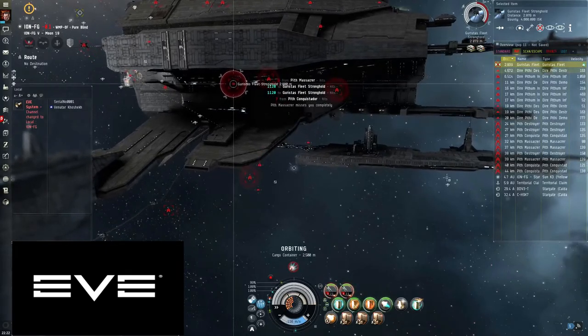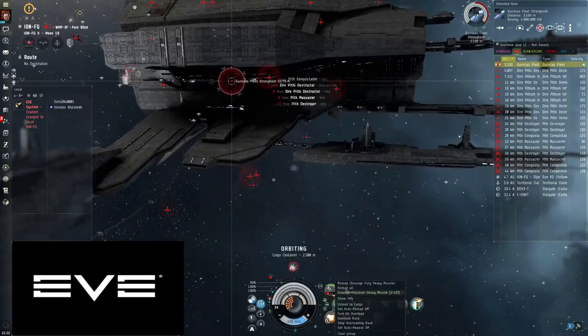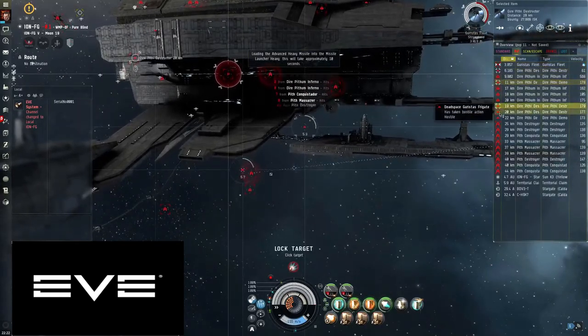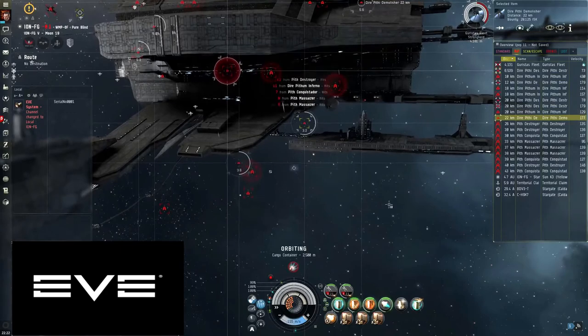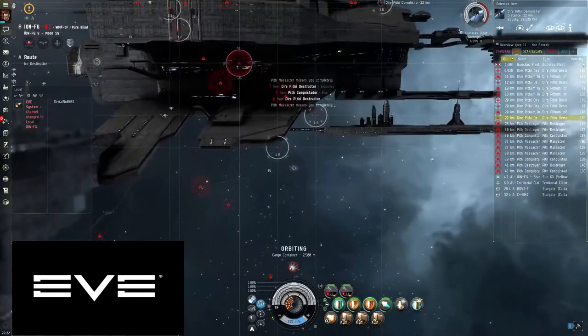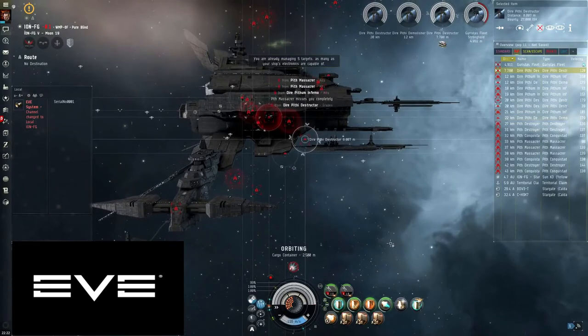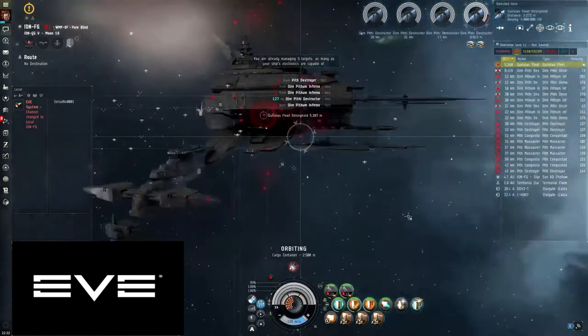Once the Dire frigates spawn, switch back to precision missiles and blast them down — get rid of all the webs. I'm going to unlock the stronghold for now while I deal with this wave.